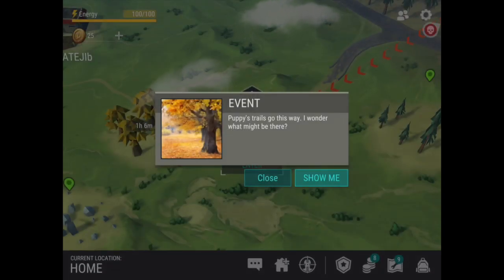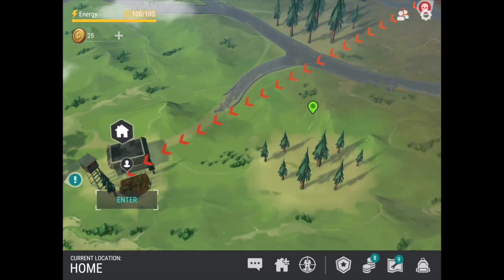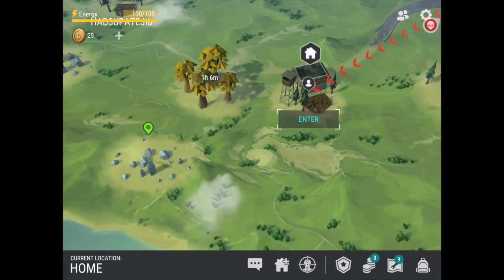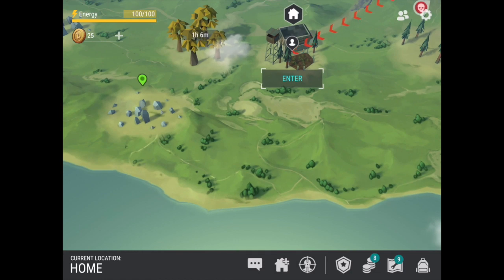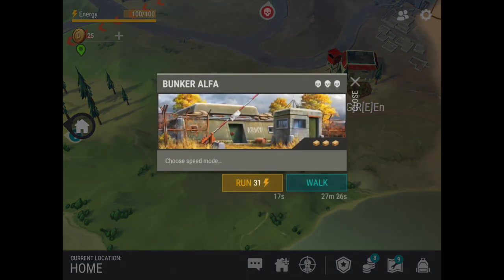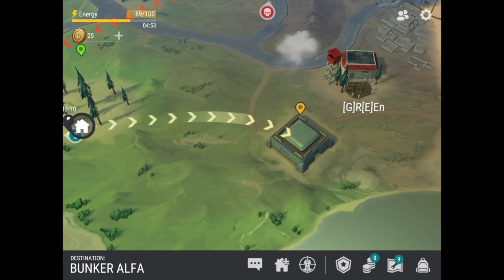Okay, puppy's trail. I wonder what might be there. I don't think we're going to go to puppy's trail today because in one of my other game plays I actually found it — I went over to the bunker and I found a gun. But I took the gun and went to a different mission right after, ended up getting killed by a zombie and lost the gun. So we're going to go over to the bunker right now, get that gun, bring it back to the base, and stash it in the pickup truck. Something I should have done last time.